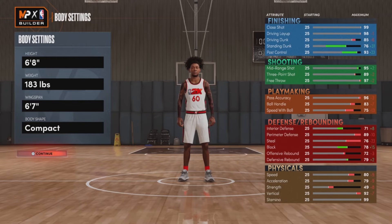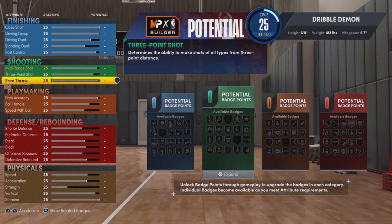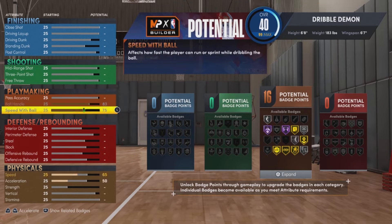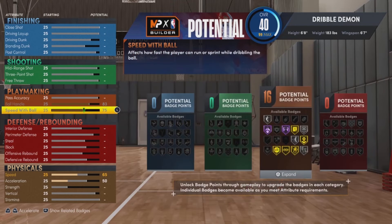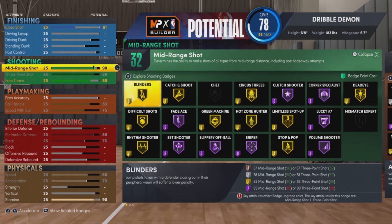You can make this build the way you want. If you feel like 6'7" wingspan is too low, you can obviously bring the wingspan up. The whole point of making this build is that you actually get high shooting — three-point is almost close to 90. As you guys can see, you have an 83 ball control with this build. A 6'8" build usually does not get 83 ball control — normally it's around 80 or 81 — so 83 ball control is actually a great advantage.